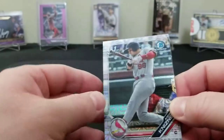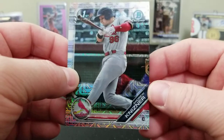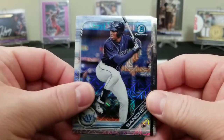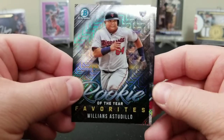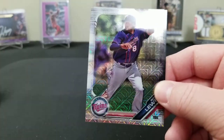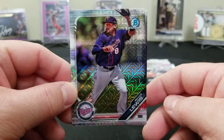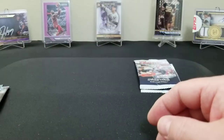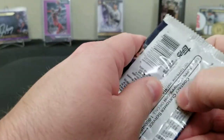We got a Nisner first Bowman, Jesus Sanchez, a Royce Lewis Estadio Rookie of the Year Favorite, and a Hunter Green. We had one hit in the first box — let's see if we can grab something cool in the second box.